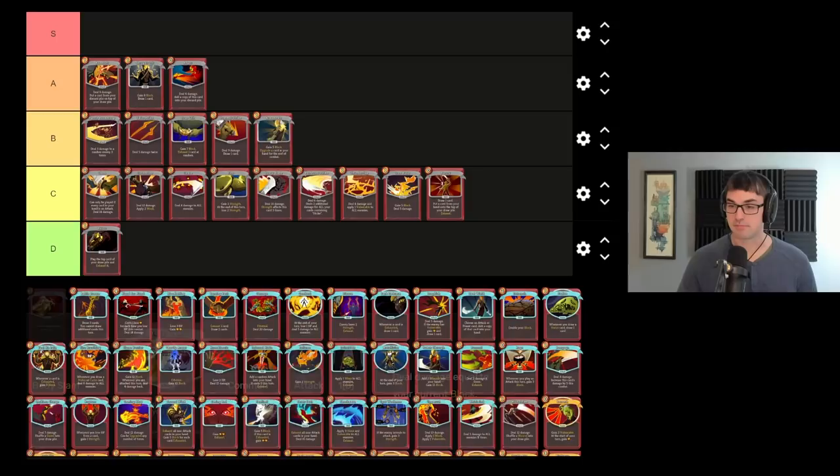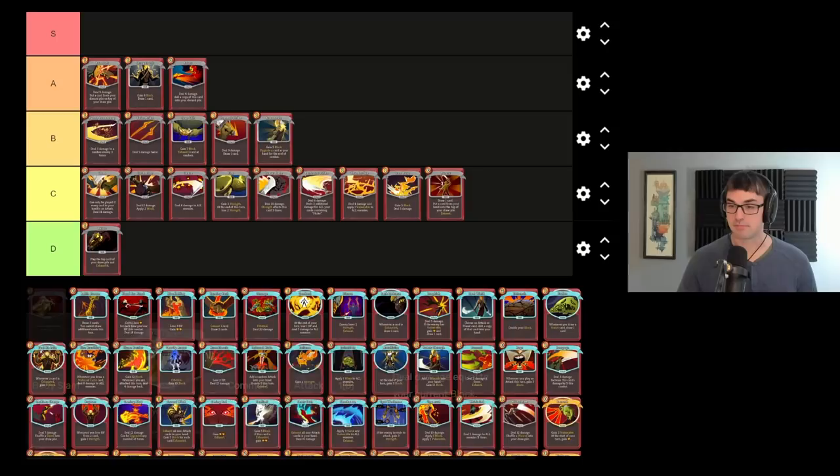And the last of the commons, Body Slam. I think Body Slam is one of the best attack cards Ironclad has. This is because Body Slam upgrades to zero cost, which is invaluable. Doing damage equal to your block can become a serious amount of damage output with some of the ways Ironclad has to gain block, notably Impervious. Or retaining your block with Barricade can result in absolutely monstrous Body Slams. Body Slam is one of my favorite ways to tackle the late game with the Ironclad.